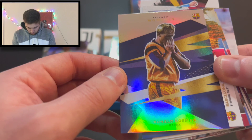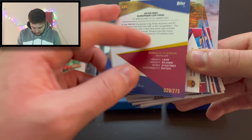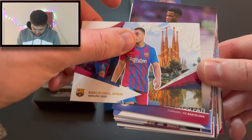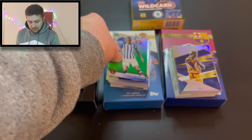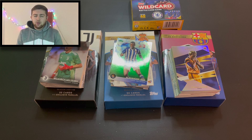Our final card is an Iconic Moments Ronald Koeman card for Barcelona, numbered 29 of 275. Not a brilliant card to get per se, but it's a parallel and it's an interesting one — Iconic Moments Ronald Koeman from the 1992 European Cup final, which Barcelona beat Sampdoria in. So that is sick. No autograph at all from any of the three boxes, but we did get some lovely parallels, with the huge highlight being the Alexander Isak parallel. A huge thank you to Topps for sending these through. If you've enjoyed this video, smash the subscribe button, like the video, and comment below if you've picked up any of these boxes. Until next time — it's goodbye.